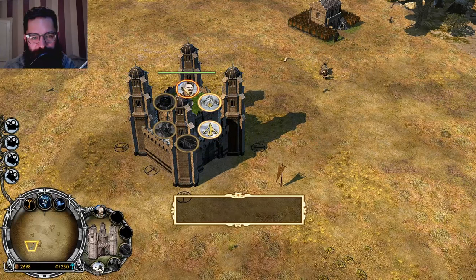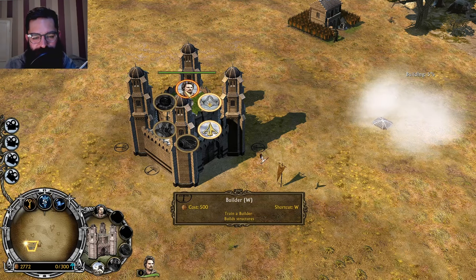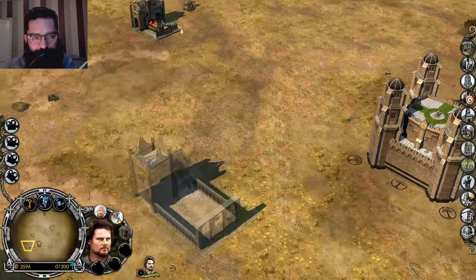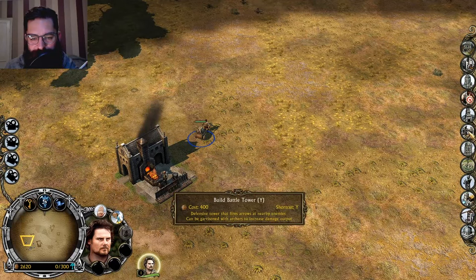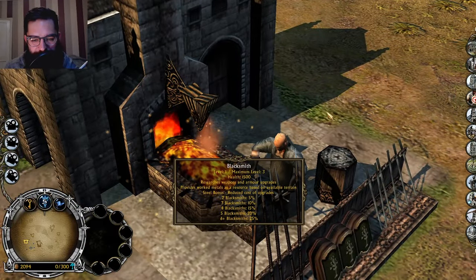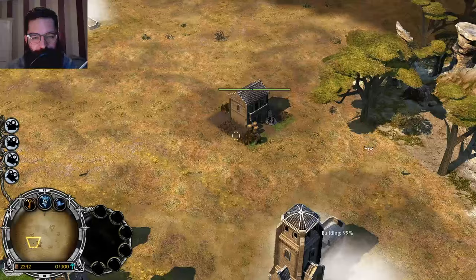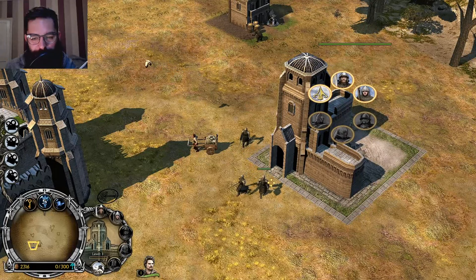So barracks - fairly standard stuff. It takes a while to get these builders out. The builders cost 500 resources, so they're quite expensive, don't want to lose them. We've got a forge and a siege works. Even the farm produces quickly - clearly GMO fruits and crops, but that's cool. Got lads hanging around.